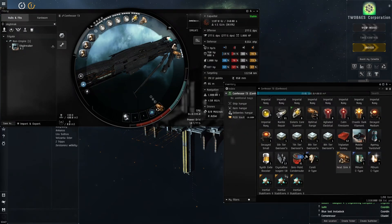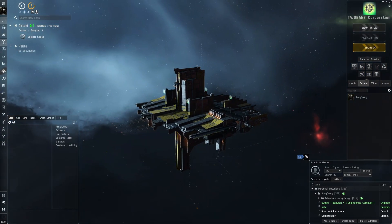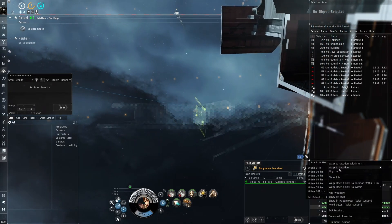We need to refit to the main combat fit, which is two heat sinks and a small armor repairer. You can see how really close the fitting is — it's very tight, close to being overloaded on CPU or power grid, but we're just about safe.